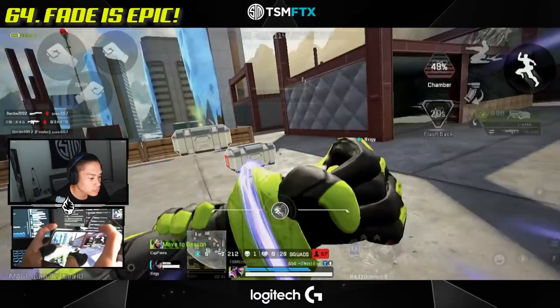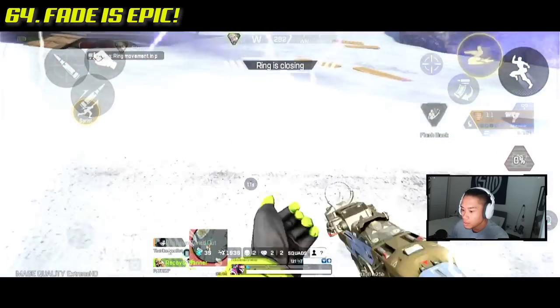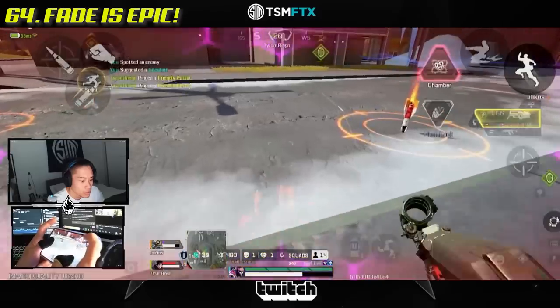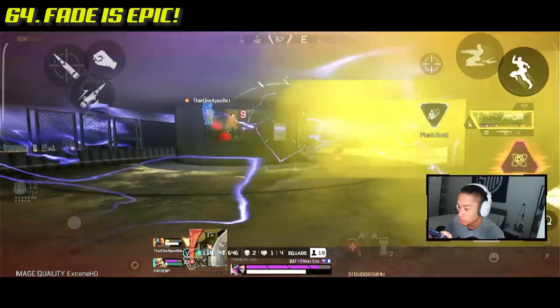The legend Fade is absolutely incredible. His ultimate ability has many uses — it can slow enemies down, you can use it to escape danger, and you can even use it to close gaps. Learn about Fade ASAP.